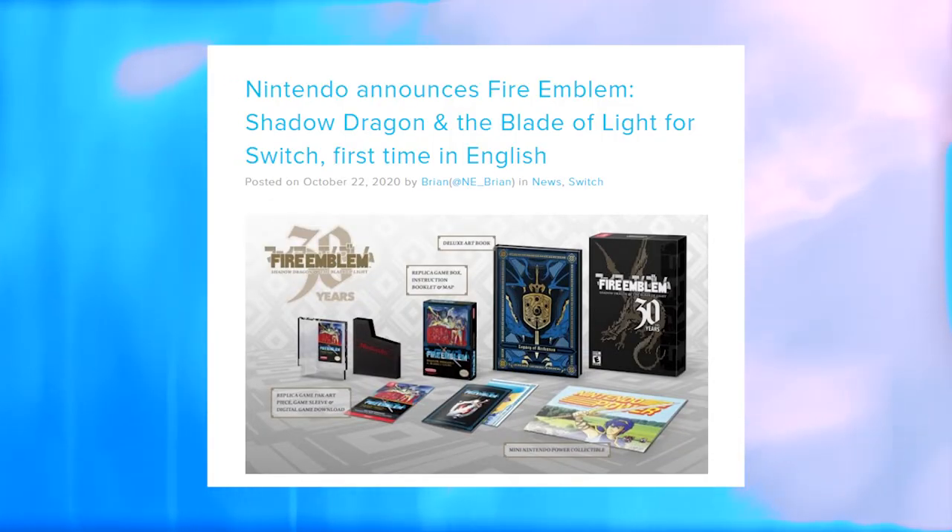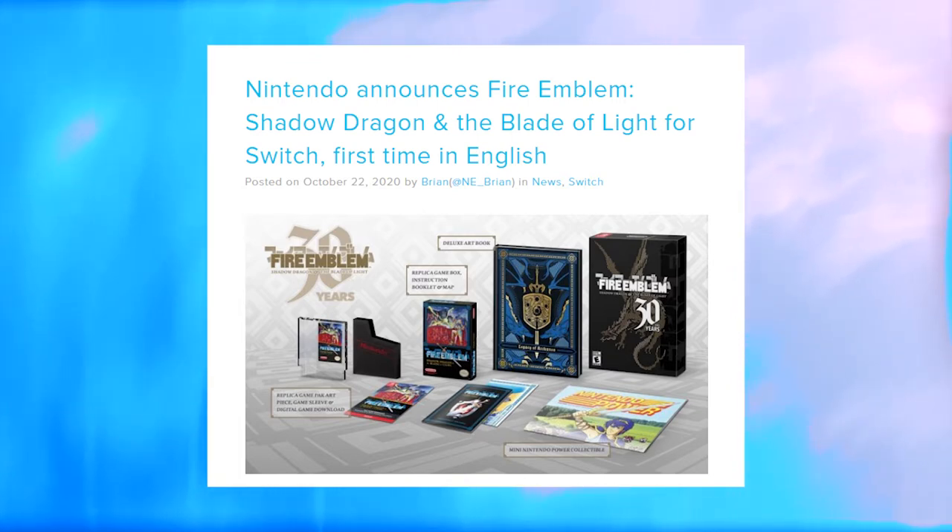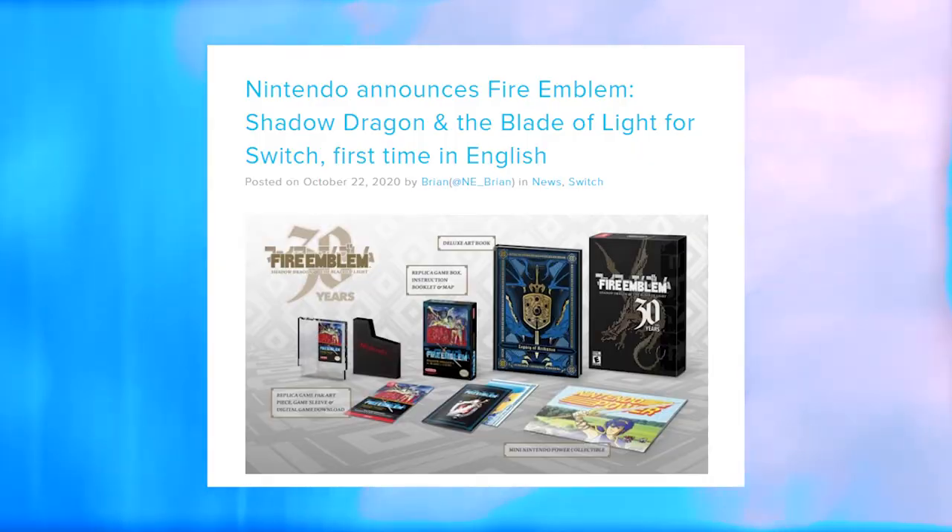For the second news item of the week, we had an announcement from Nintendo that they are localizing Fire Emblem: Shadow Dragon and the Blade of Light for Switch for the first time ever in English. Nintendo has announced it's bringing the classic Famicom game to Switch with a worldwide release. It will be sold digitally for $5.99 starting December 4th. Retailers will be selling a Fire Emblem 30th Anniversary Edition for $49.99, which includes a physical NES box and replica NES game pack art with a protective sleeve, a 222-page Legacy of Arcania Deluxe Heartbound Art Book, game download code, NES instruction manual, foldout world map, and a Mini Nintendo Power Retro Collectible.